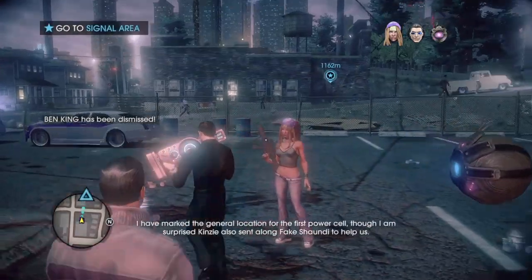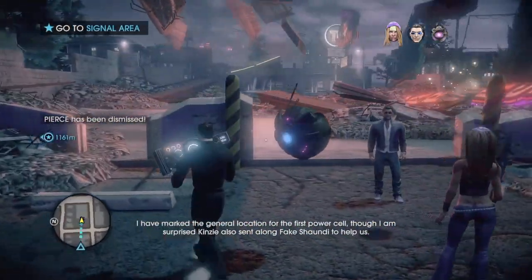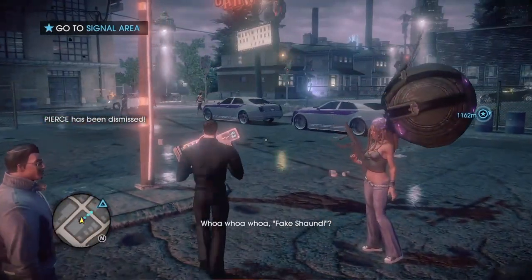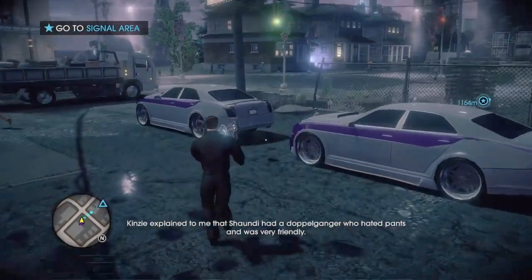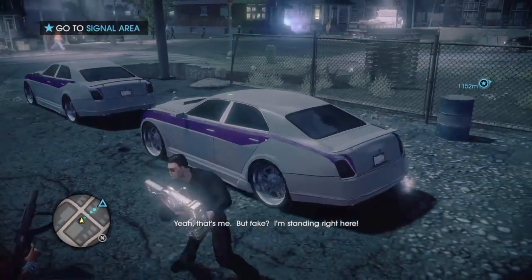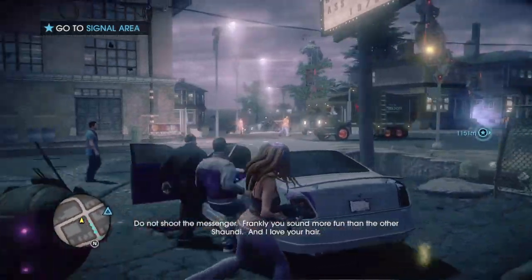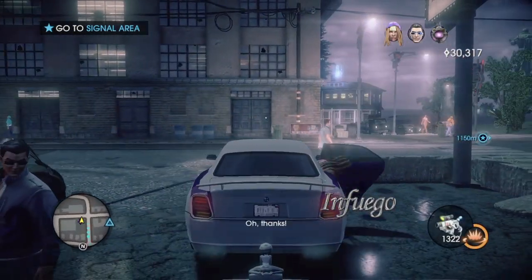Sid, where are we headed? I have marked the general location for the first power cell, though I am surprised Kinsey also sent along fake Shaundi to help us. Whoa, whoa, whoa. Fake Shaundi? Kinsey explained to me that Shaundi had a doppelganger who hated pants and was very friendly. Yeah, that's me. But fake? I'm standing right here. Do not shoot the messenger. Frankly, you sound more fun than the other Shaundi. And I love your hair. Oh, thanks.